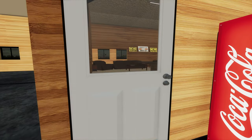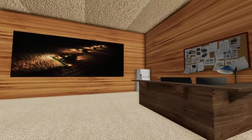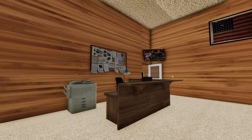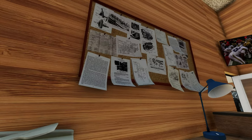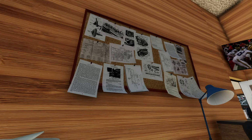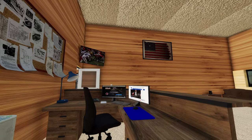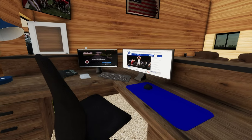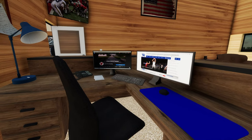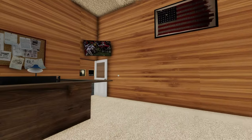We look in this office here — that would be your farm office. A lot of attention to detail. Look at these schematics for parts — that is really cool. We've got some Ohio football on the TV as well as some Kentucky basketball scores on the computer. You've got the American flag in here.